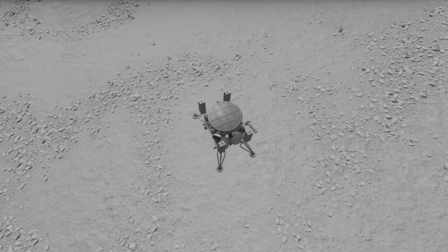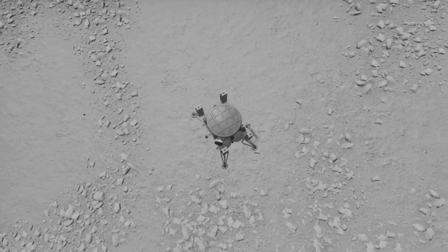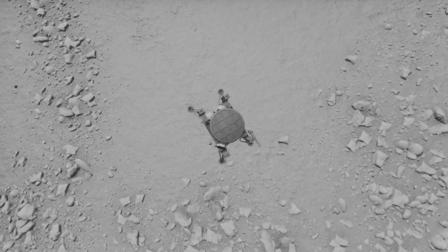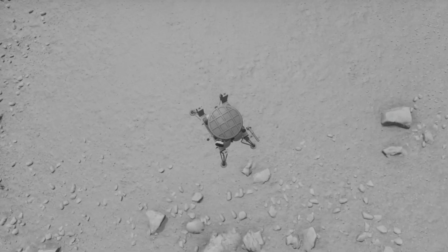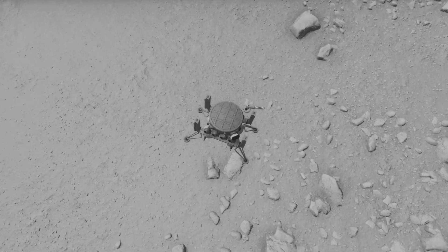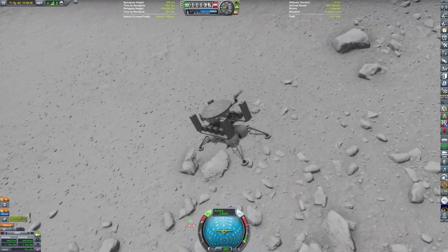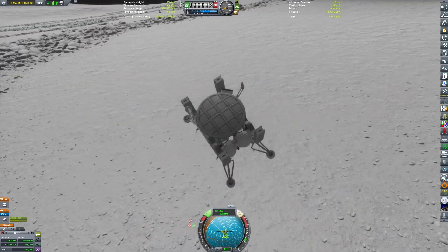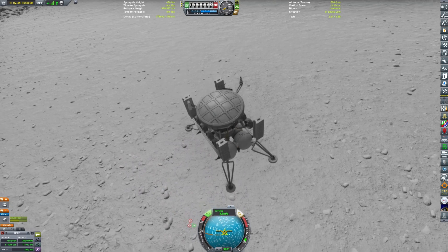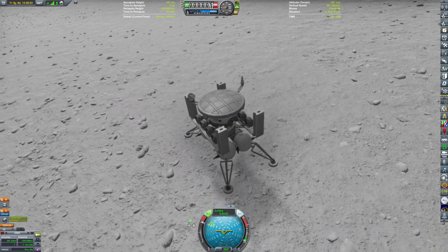I have Parallax installed, so there are tons of boulders on the Mun, and I wanted to avoid landing on those — because there's a risk of the probe tipping over. I did some testing; the rover is not meant for going off-roading. That wasn't the cleanest descent, but yes, I can touch down.